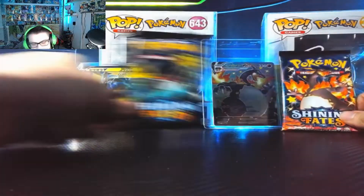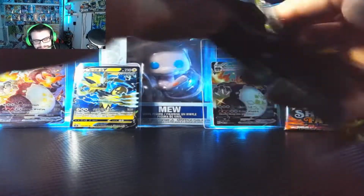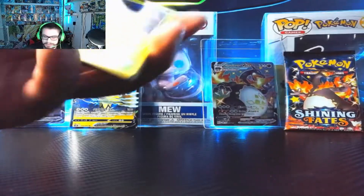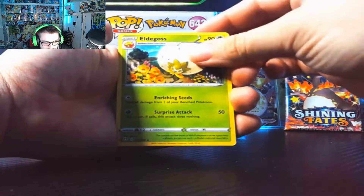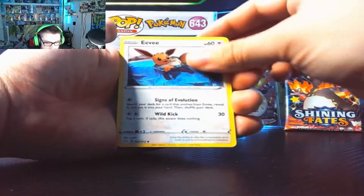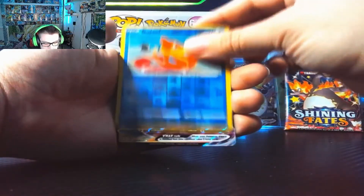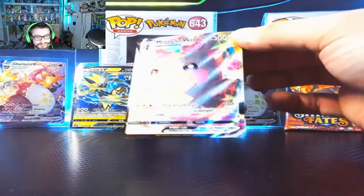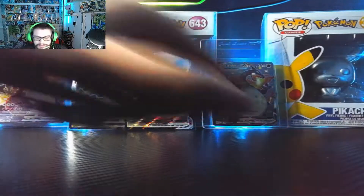Let's open some Shining Fates and get something nice. Those gold cards — I saw someone pull a gold card recently and it just makes me want them more. We got the Psychic Energy, Eldegoss, Luxio, Ball Guy, Yanma — reverse holo Beasley — yo, we got the Morpeko V-MAX! That's actually one we haven't pulled, so sweet — adding that to the collection. Needed it for sure!